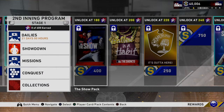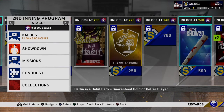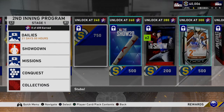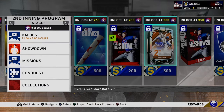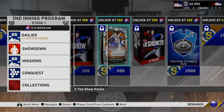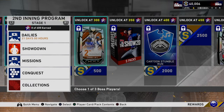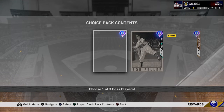You get stubs at 160, a pack at 180, a ball at 200 that guarantees a gold or better player, an 'It's Outta Here' home run call, stubs, and a star bat skin that looks kind of like the Russian star. Two Show packs at 280, and then at 300 stars you choose one of three bosses — which I'm sure is what you're all here for.